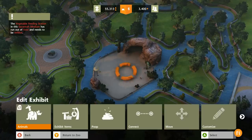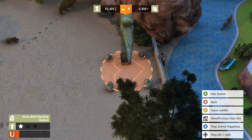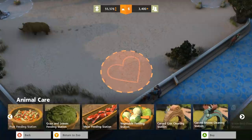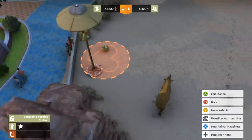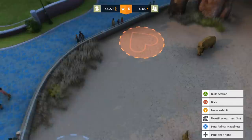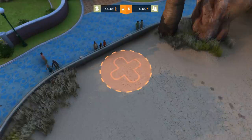The vegetable feeding station at the Savannah Medium has run out of food — whoops. All right, time to come and scoop the poop for our rhinoceri and then refill exhibit items and animal care. This is a bird cleaning station — wow, I didn't know that the bird cleaning stations needed refilled too. We can put down more feeding stations or more things for our rhinos to enjoy. And then I can upgrade these things so I don't have to worry about actually refilling them as much.